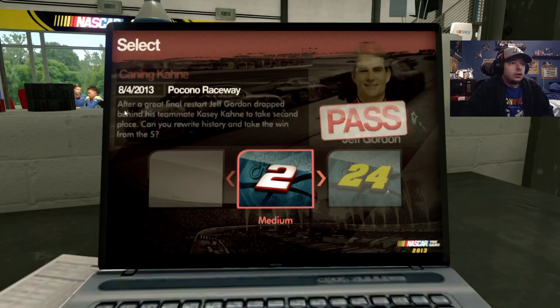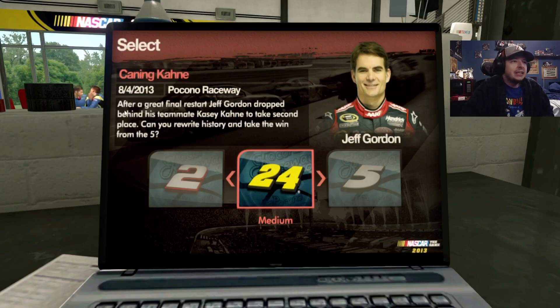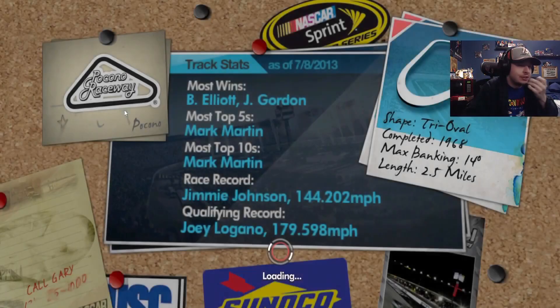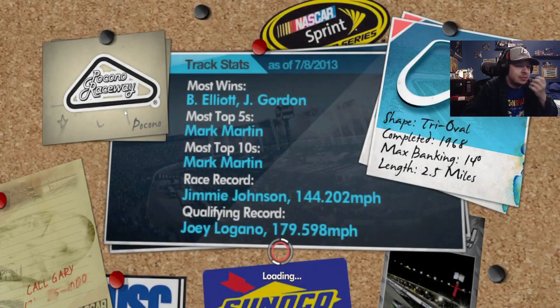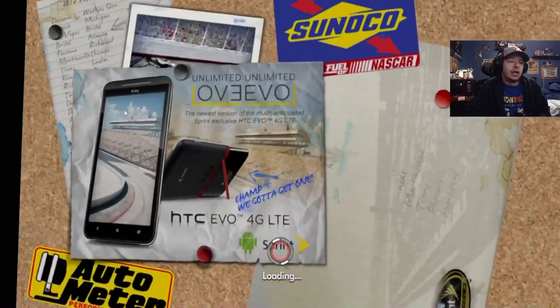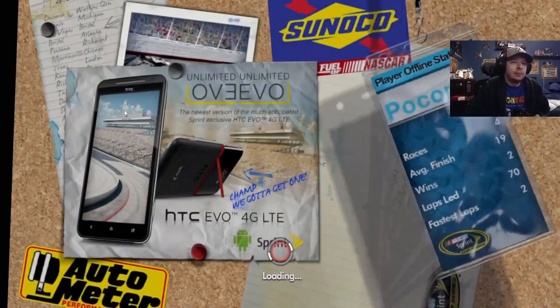Next up — Canning Kane. I like the alliteration. After a great final restart, Jeff Gordon dropped behind his teammate Casey Keane to take second place. Give your right history and take the win from the five. Yeah, this is one of many Jeff Gordon failed restarts. I remember that. I mainly remember the ending just because Gordon choked — it was funny. So we'll try to make Gordon not be a choke artist.